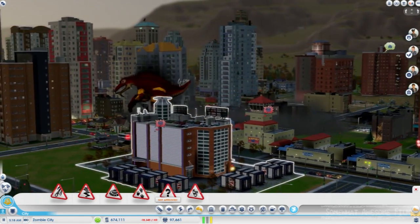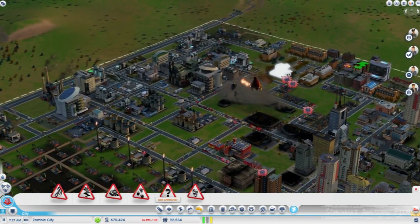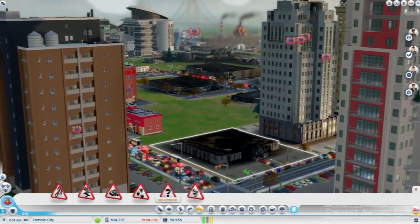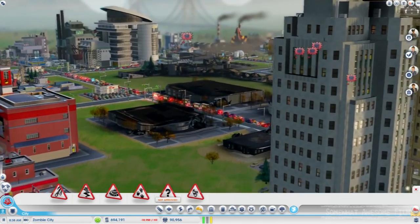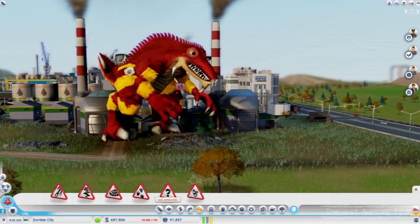With your other disasters, you kind of know what they'll destroy because you're picking where they'll destroy. But the Big Lizard — he'll just go from wherever you put him towards wherever your garbage dump is and destroy everything in his way.